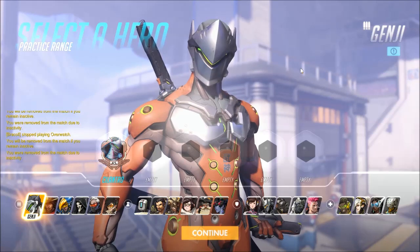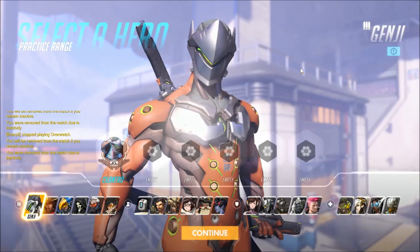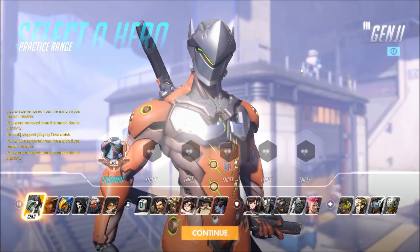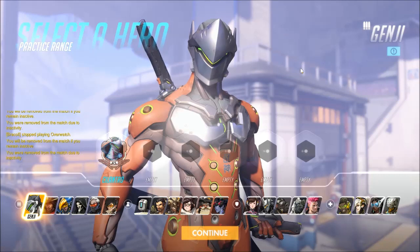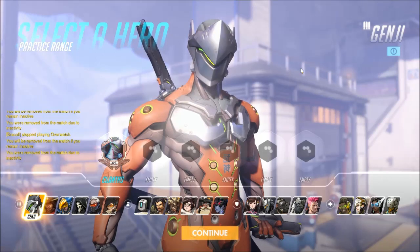Genji — a very mobile and adept flanker — can be very dangerous to deal with against any hero. Symmetra has a few options. She definitely does a lot of damage, and Genji has a very small health pool. Staying extremely close can certainly be one way to deal with it, although a good Genji with solid aim can definitely take you down. The turrets here are your best friend — not only partially slowing him, but also pointing out if he's trying to approach you on a flank.